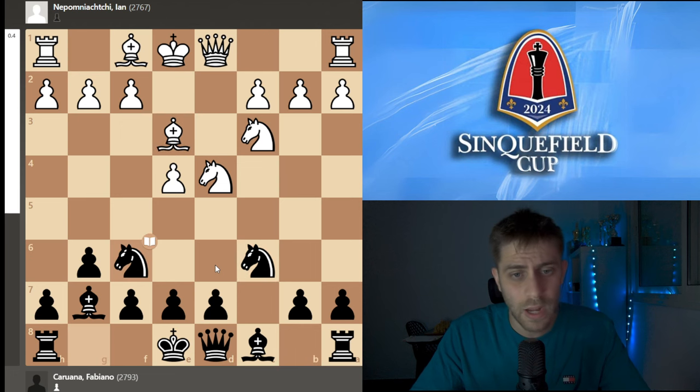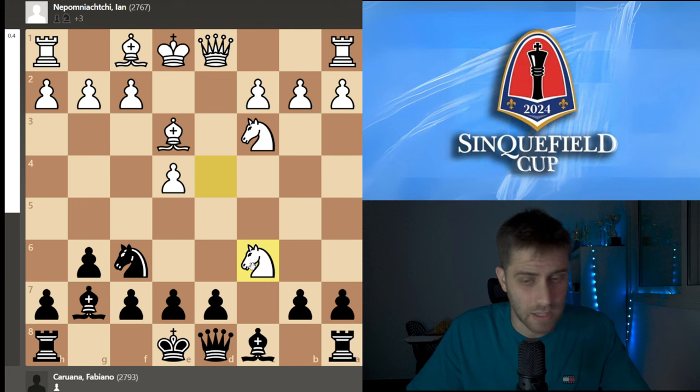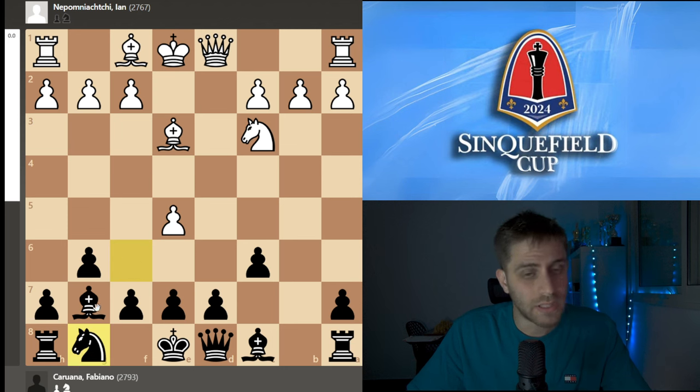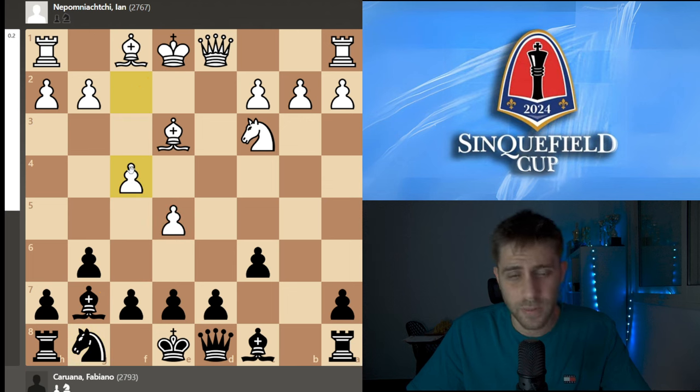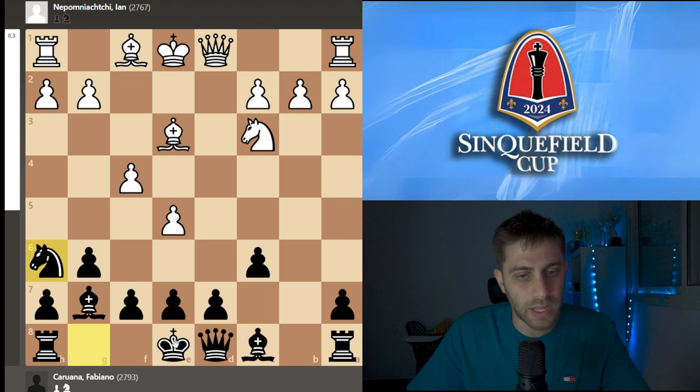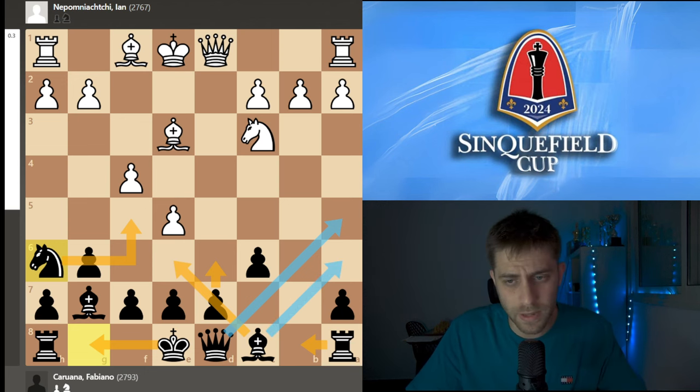So Nc6, Be3, and now Nf6. You probably think — why can't white take the knight on c6, and after b-takes just play e5? The point is the knight goes back to g8. We are threatening the pawn on e5, and after f4, black has a very beautiful move: Nh6, with the point to play castle, Nf5, Rb8, d6, Be6 or Qa5 with Be6. It's a really nice position to play with the black pieces.